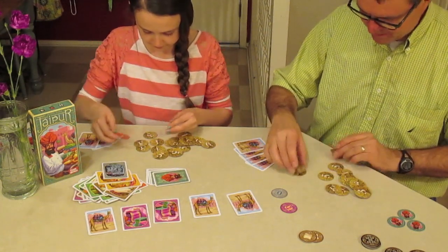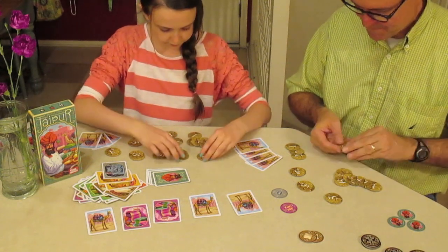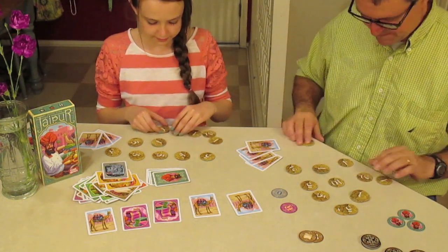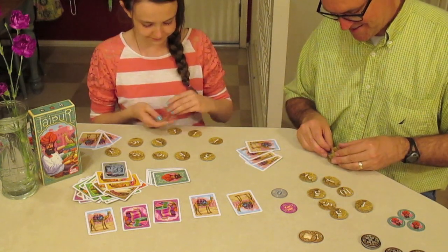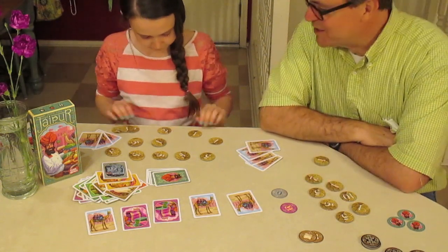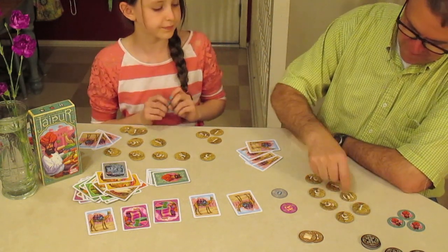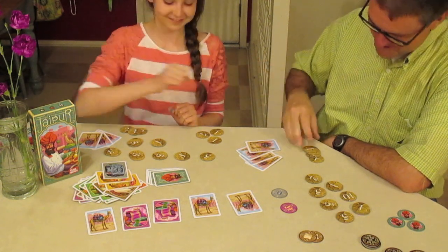Jenny has three camels remaining, Rich has four, so Rich gets the five bonus points for most camels. Now they count up total points by turning tokens over to read values on the back, stacking in tens. Jenny counts 79 points; Rich counts 78 points. Plus Jenny gets one extra for the Easter egg panda, making her total 80 points. Jenny wins by two points. Congratulations!